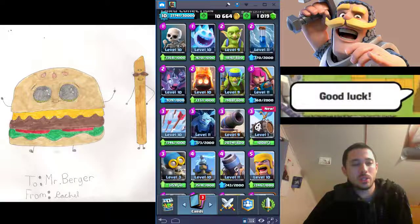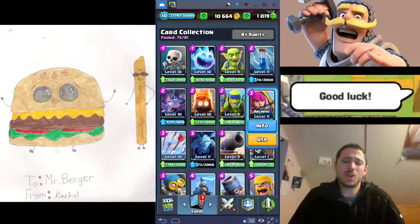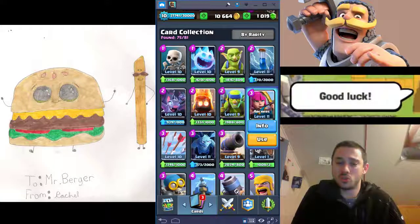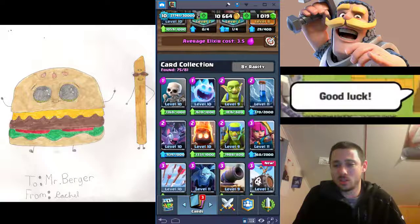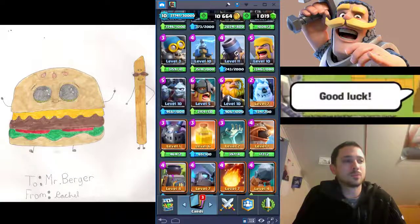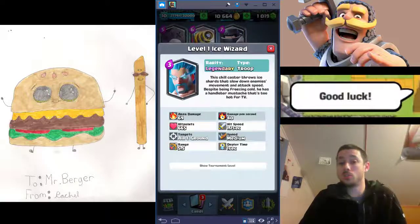The next thing I want to talk about is support cards. A support card is basically something that supports your win condition. Archers are a great example — they're cheap, ranged, there's two of them, they do good damage. Your Archers aren't going to be your win condition; you can't rely on them to win games consistently the way you can with a Giant or a Hog. Musketeer is another great example of a support card. Ice Wizard is an awesome support card — pair him with a Tornado and he does work.